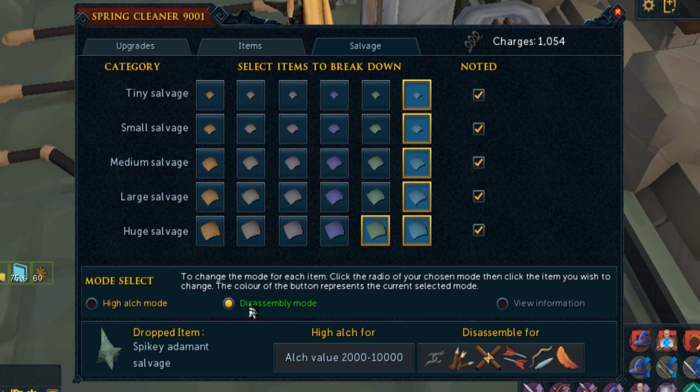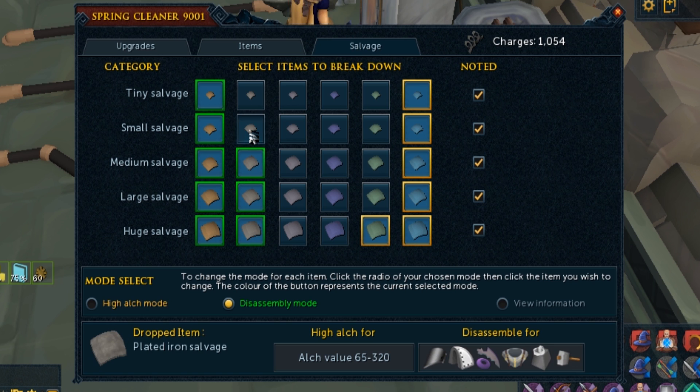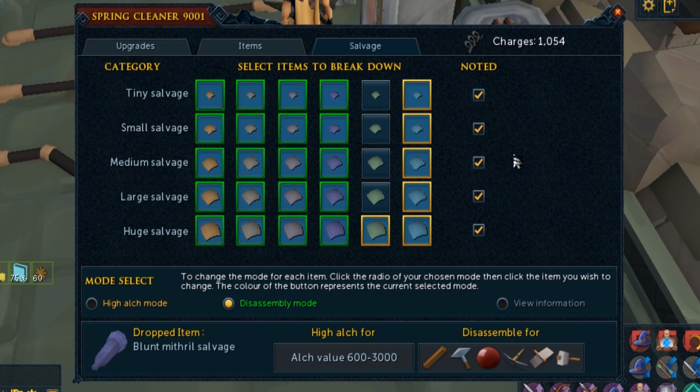There's a really cool new mode called disassembly mode and it's completely free and doesn't cost springs. When you select it to be green, it's now in disassembly mode. The reason I'm doing this is because I'm not really going to sell any of the bronze, the iron, the steel, or the mith. Because of that, I'm just going to get it automatically disassembled by the spring cleaner. Really cool that it automatically disassembles them for free and just clears the floor for you. The only things dropping on the floor will be the addy items I don't want to use springs on but still want to alch. Everything else has a 100% chance to disassemble for free, and all the big items have a 100% chance to use a spring to be alched. There's no more fouling of the spring cleaner, at least at 9001, which has a 100% chance. That is my spring cleaner setup.